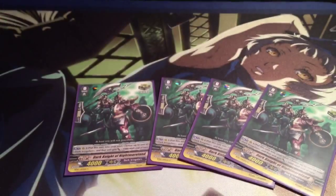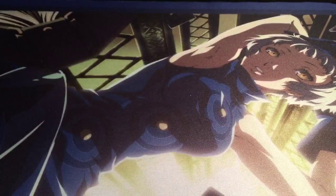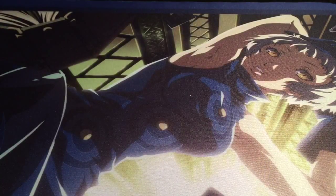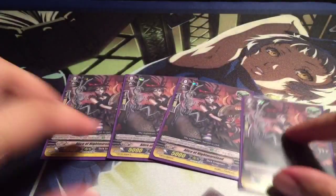I run four Dark Knight of Nightmare Land — great power plus, awesome to use with Gilder Rays and Doreen. Easy soul charge for additional power. I like running eight crit, so I run four of the new Wertiger Fanatica. Sometimes I'm considering 12 crit, but I do like the draw power and Hysteric Shirley's soul charge ability, so I like running her as well. And four heals — just the new one, Alice of Nightmare Land. I think the art looks awesome on the card.